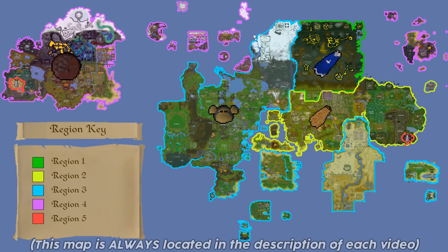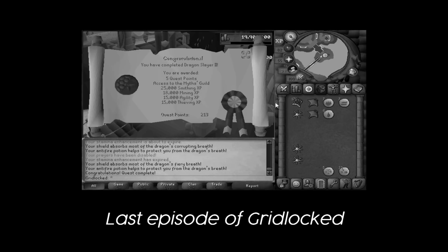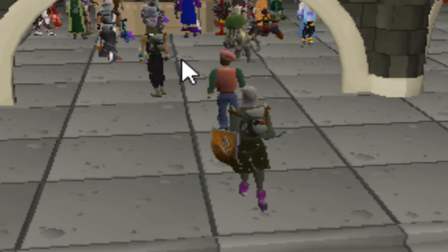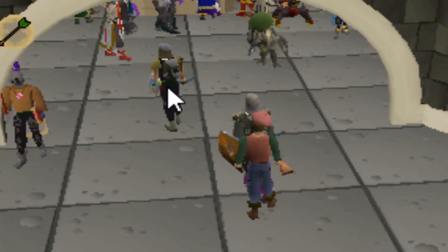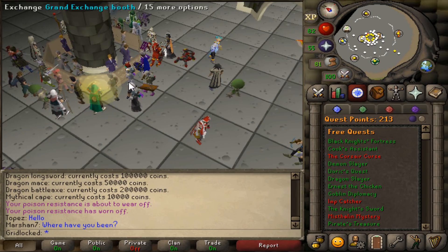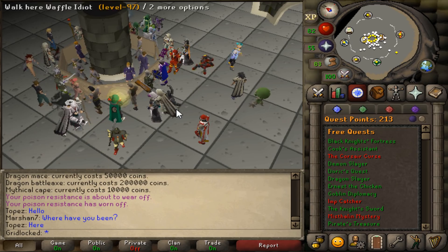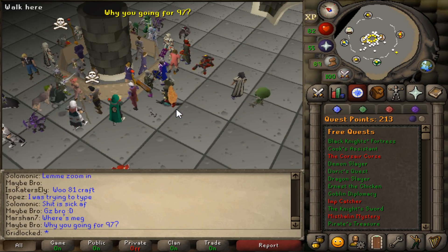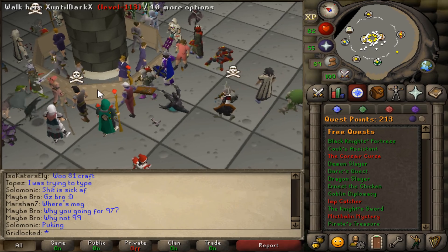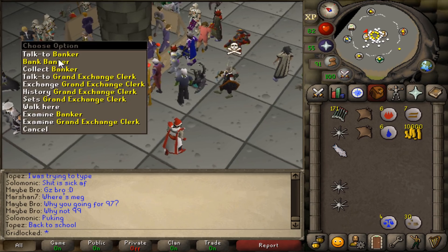Now that I've completed region 4, I finally have access to region 5, which sees me unlocking a major piece of content: the Grand Exchange. Last episode saw us completing Dragon Slayer 2 without any deaths. Now we are on our fifth and final region, and our goal is to get a quest cape and unlock the grid. With a quest cape I'll be able to do Raids 1 and Raids 2, then make enough money for my infernal cape, and at that point I'll have the strongest PvP account in the entire game.